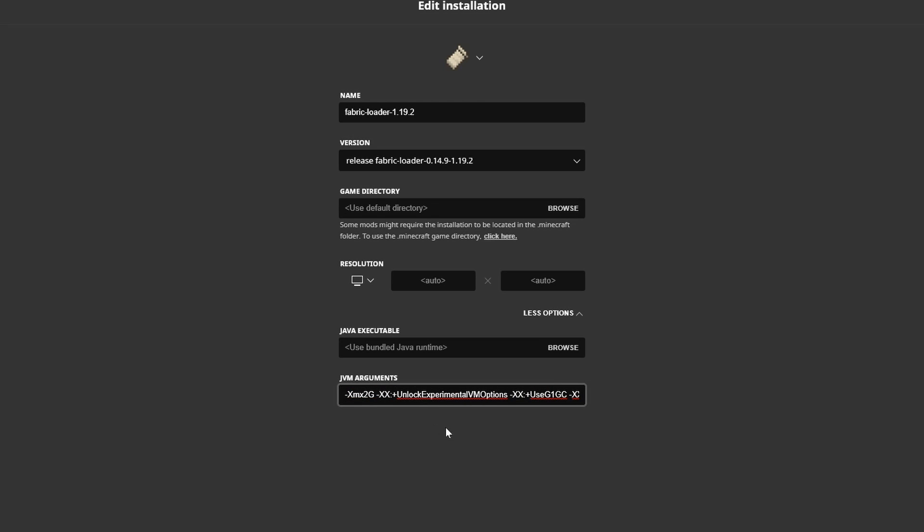Normally this is set to two — XMX two gigs, basically. I'm going to set mine to eight right now. Four is plenty generally, so change that. It's always going to default back to two when you update your installation to a newest, latest version. So set it to four — you'll be fine. If you want more, eight is more than enough for any instance.